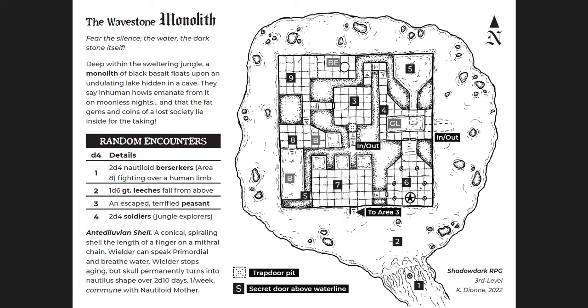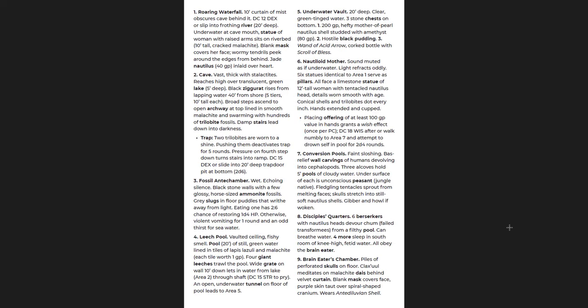You have a brief overview of the place and the map — it's nine rooms as opposed to five from the previous one. This one has everything you need on just two pages; it doesn't have an extra list of creatures. The random encounters reference bolded entries from the actual Shadowdark book — stat blocks of soldiers, peasants, leeches, and berserkers. Then you get the description of the dungeon itself — a roaring waterfall as you enter in. You have to pass through a waterfall to get here, which is awesome.